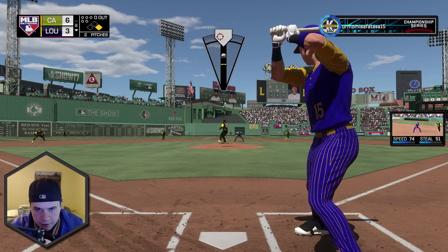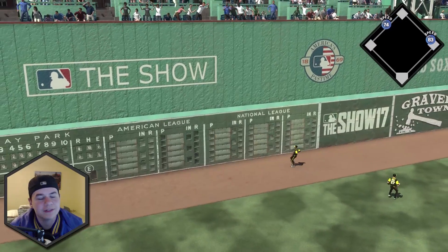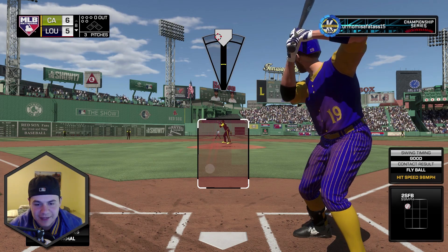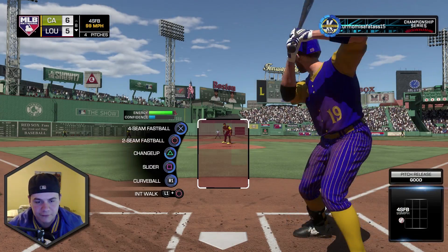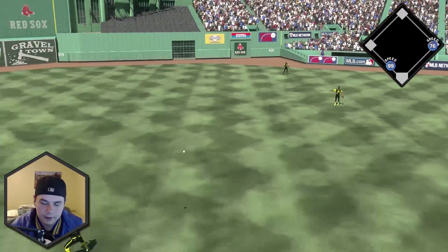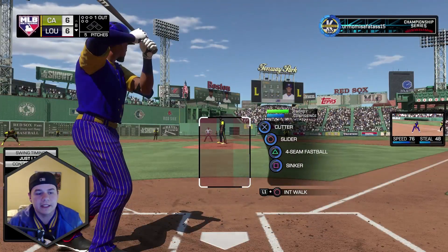Beltran at the plate with a runner on first, nobody out in the bottom of the eighth. That got out — why does it start the ball halfway up the monster if it's just going to go out? Don't give me that fake hope. Inside sinker and he takes it the other way. Why can't I hold the lead? I have a three-run lead twice in this game and he comes back both times.